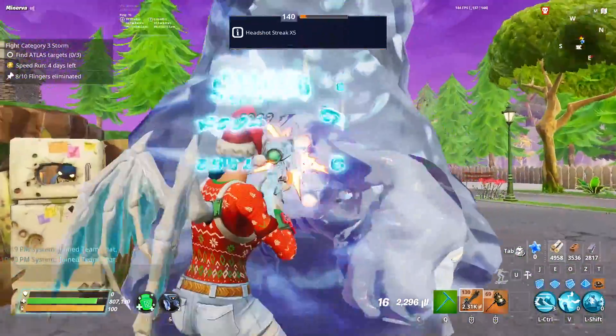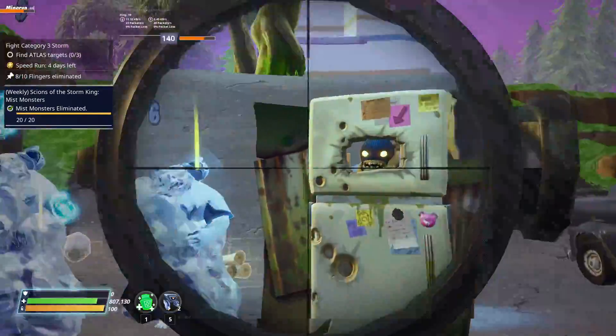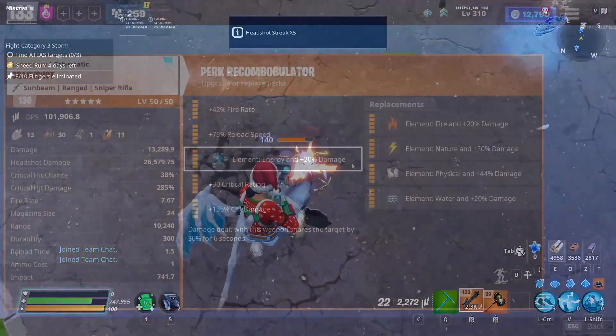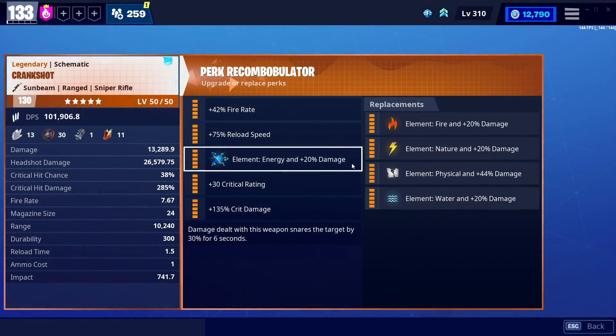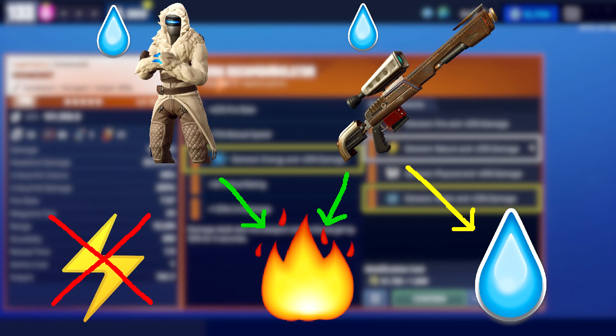And one last thing to mention is that Zenith is activating water damage. So if you're going to be perking this weapon, let's talk about it. I'm actually going to start with the element. There are a couple of ways. First and foremost, I run it at energy just because I want my Crankshot to be a catch-all, but if you are using Zenith and you want to go all in, I do highly recommend saving it for the fire missions and running water on your Crankshot as well.